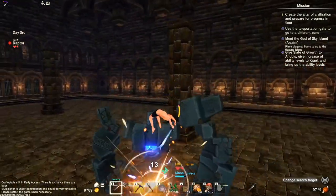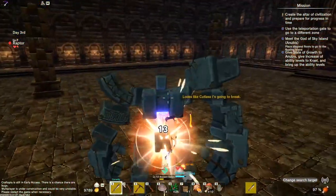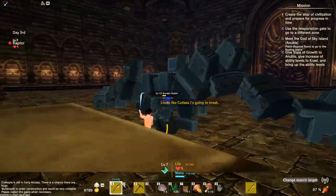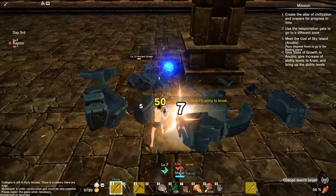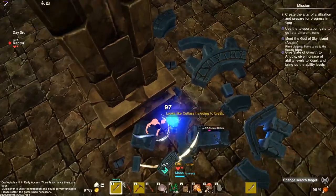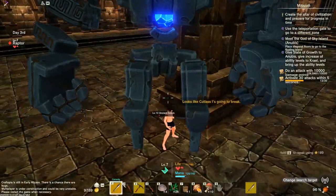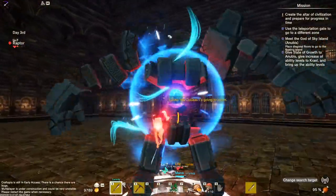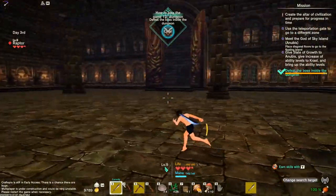Get wrecked, nerd. I'm trying to go for it - oh, the cutlass is going to break. No, I need this. This is the weapon I need. It's caused so much damage. We'll have to go back to the house to repair it. Is he dead? Get wrecked, nerd. Come on, one more. Yes! Woo!